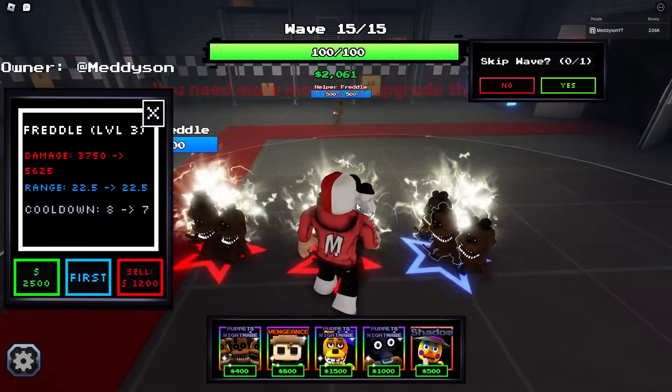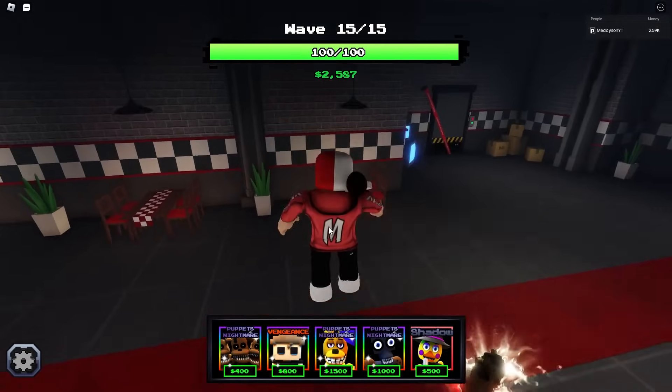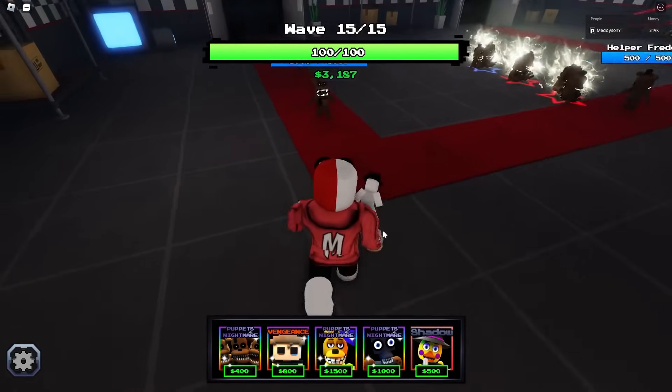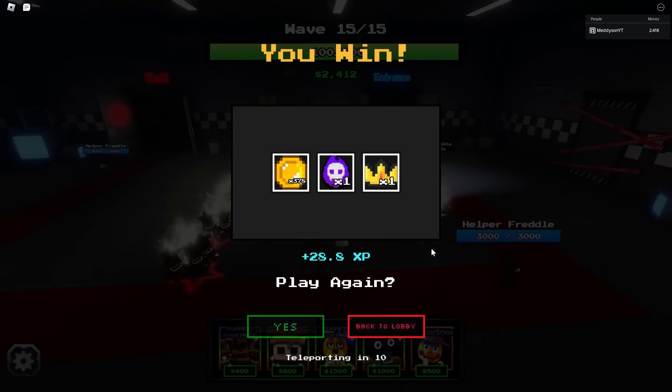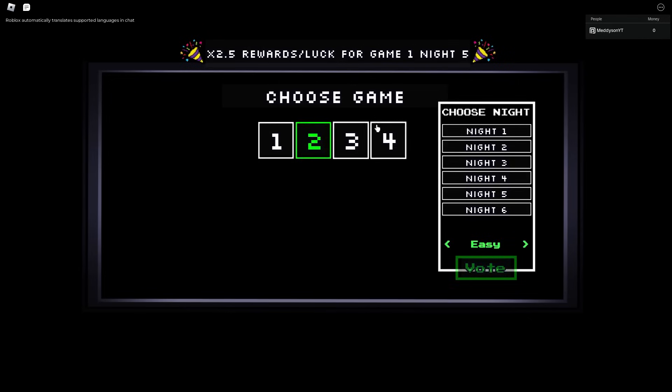Alright, let's upgrade them to full — actually, I can't even upgrade to full. But this should solo it. And there we go — that is a method. Hey, if you take anything away from this video, it's how to AFK. Just get yourself a Threadle. On easy, it'll be even easier. Oh, I could have slowed everything as well. And we've beat it. Well, that was easy. Alright, let's go to game two.